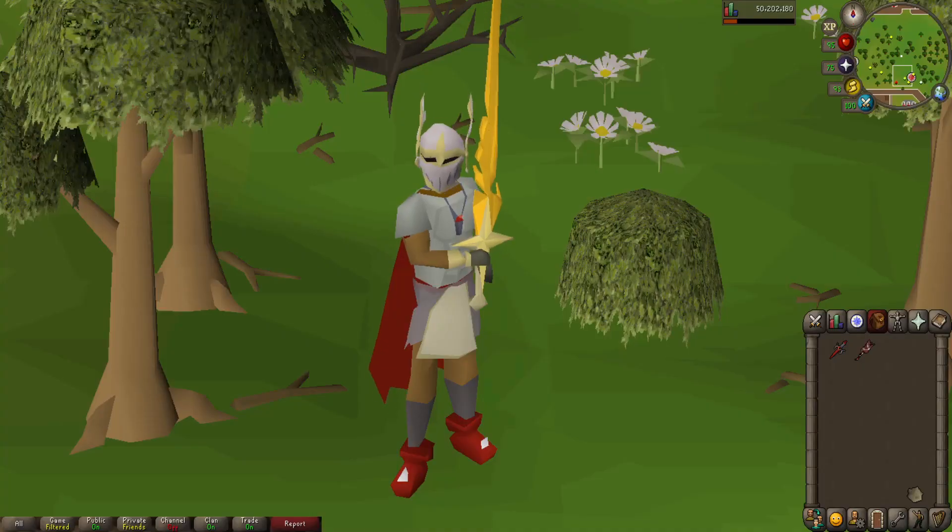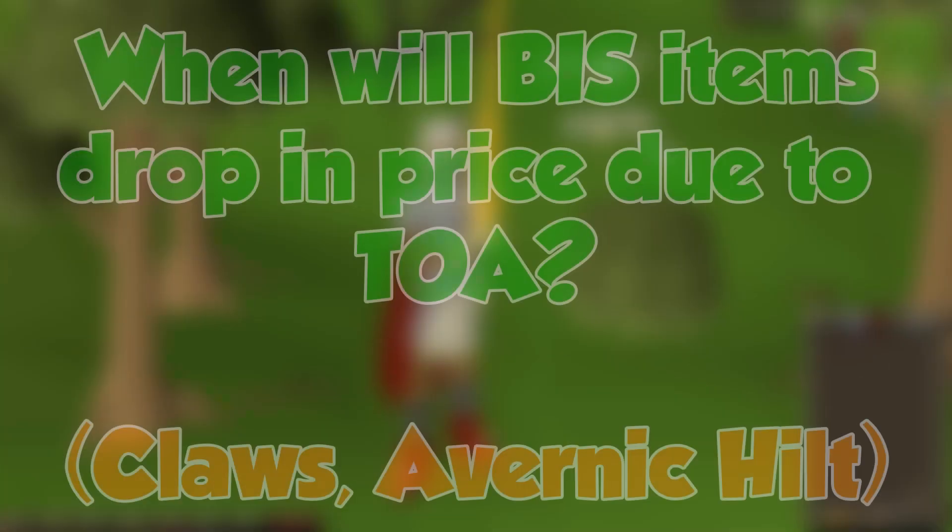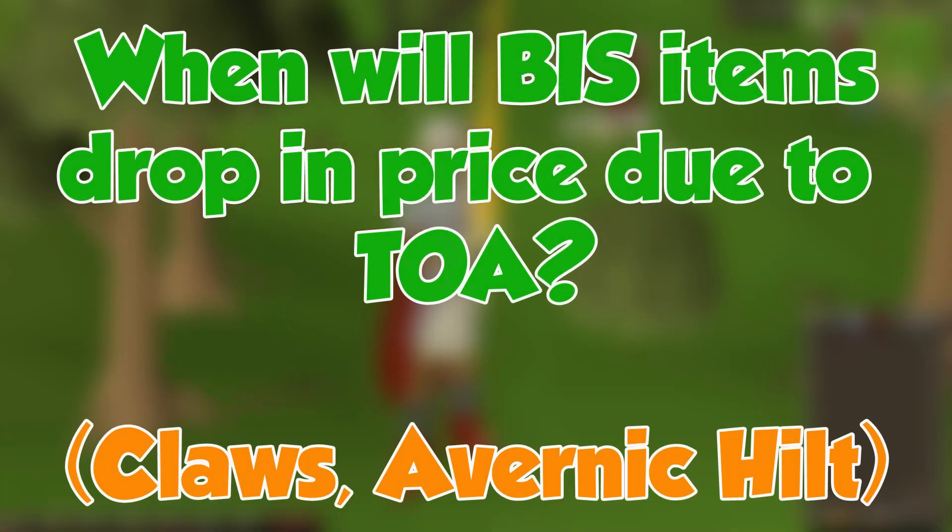We are back for the final recap. Before we get into it, the question of the day is: when do you guys think the best-in-slot or top tier item prices will come down? By that I mean the Avernic Defender or Dragon Claws — will the Tombs of Amascut keep those prices up permanently? Let me know your thoughts down below in the comments.